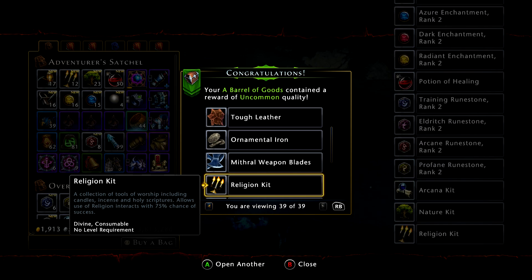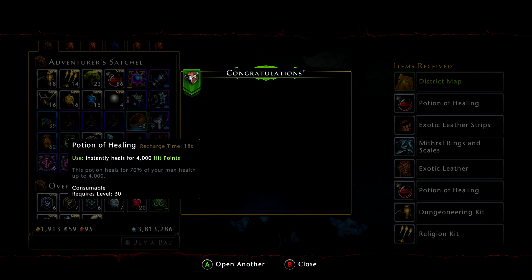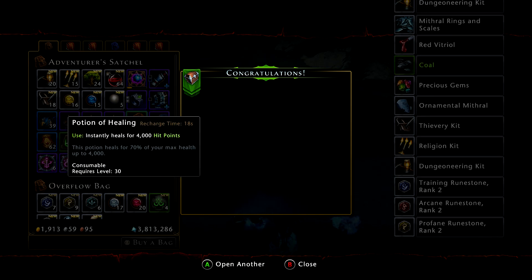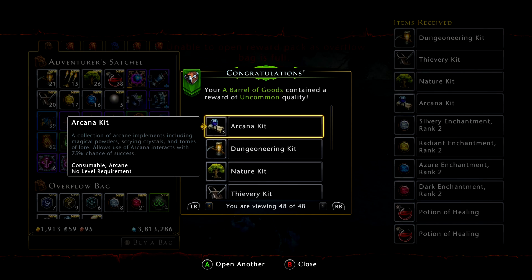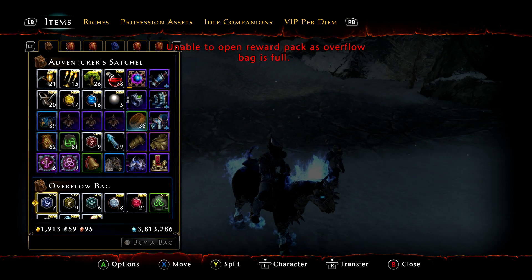Oh, ornamental iron — I needed that for a profession. More of these tower district maps, that's nice. Coal and gems. We'll go through these fairly quickly because they don't have a super large assortment of rewards — that's about half of them.